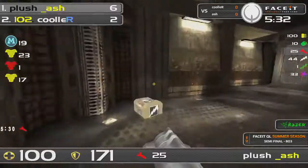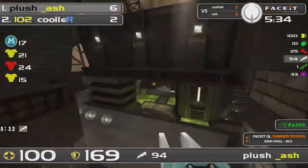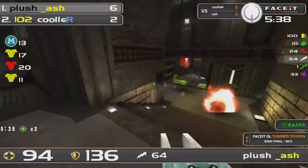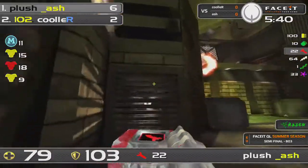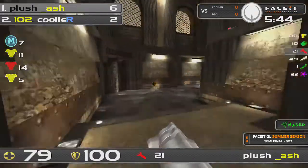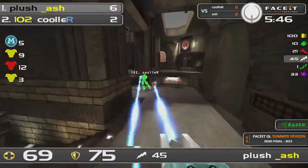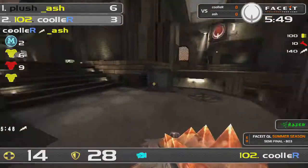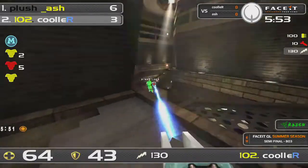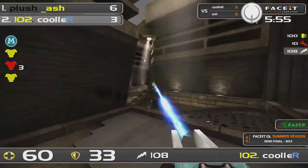Ash also has a higher sensitivity than Cooler, and Ash just loves to play a really fast-paced game. It's really enjoyable to see him play — the way he moves very aggressively around the map, taking quick fights here and there. But it's not going to be enough — six to three, Cooler got a frag.